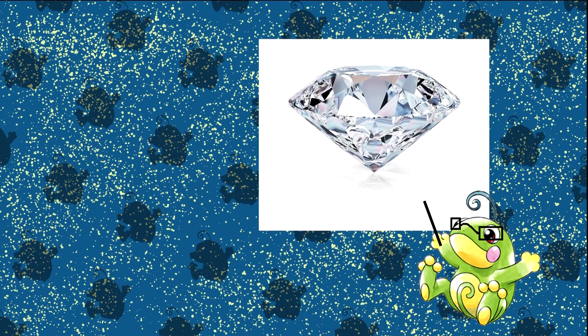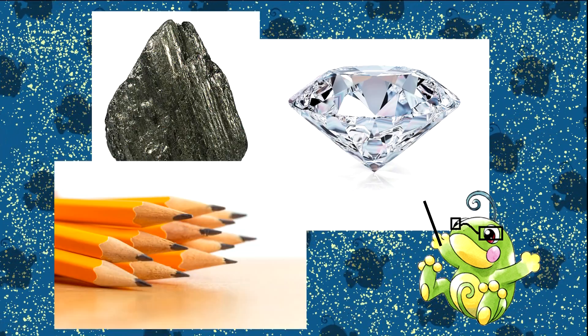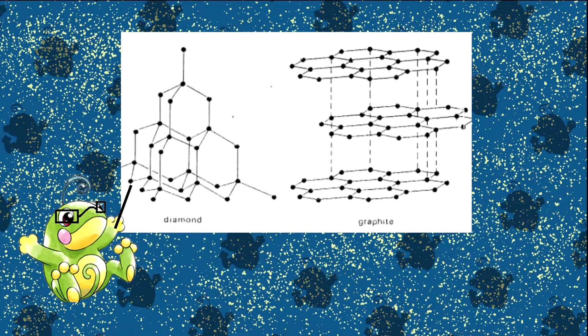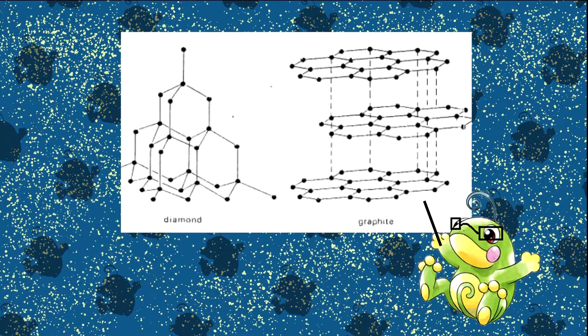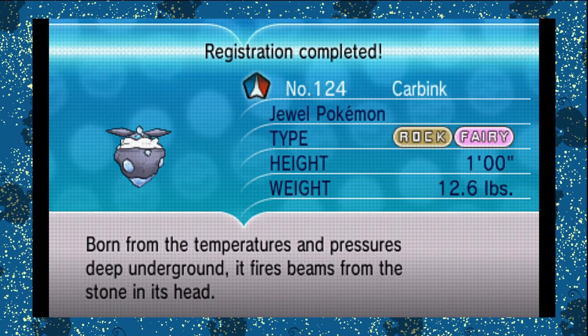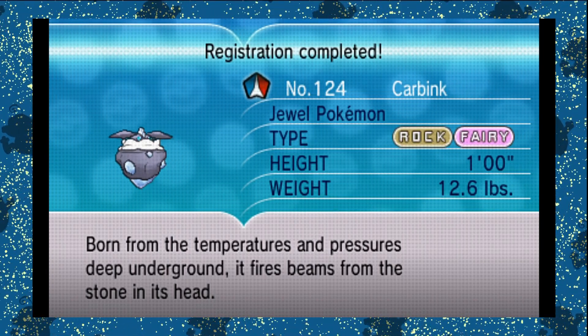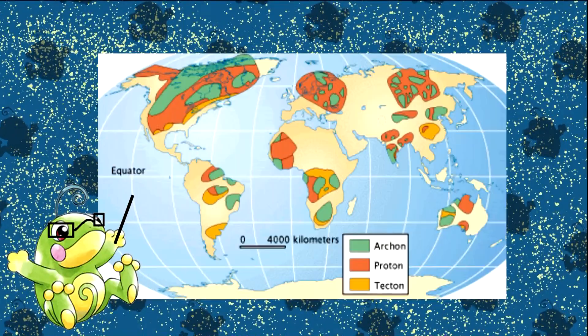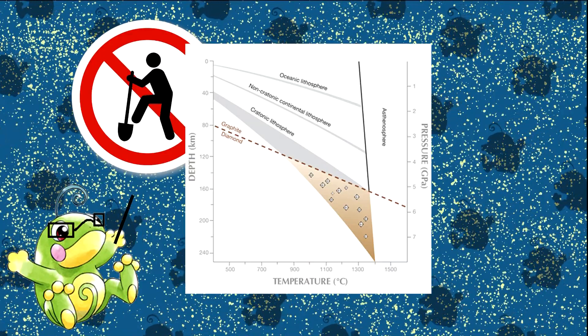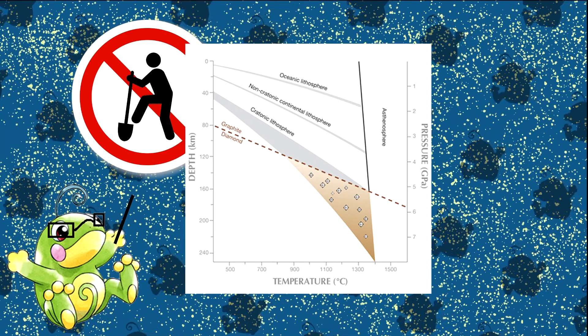There is no chemical difference between diamonds and the graphite found in your average pencil, but it's the high pressure and temperatures that can form carbon into the necessary cage-like arrangement of atoms, as opposed to the flat arrangement of carbon atoms that is graphite. You don't have to take my word for that either — you can take the X-Pokedex entry, which states: 'Born from temperatures and pressures deep underground, it fires beams from the stone in its head.' So, where can we find diamonds?